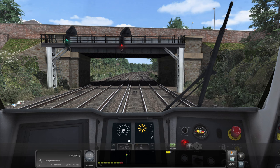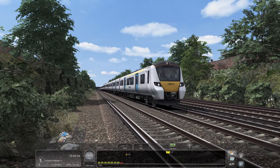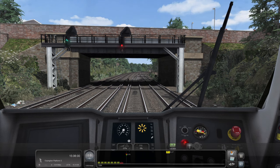You think a 150/2 pootling up and down in North Wales on the little branch lines - that is a cushy job compared to what these 700s have to do. But I do think they're a very, very good looking train. Do you agree? We'll have that battle it out in the comments - 700s, yay or nay? What do we think? I'm all for them, I think they're nice.